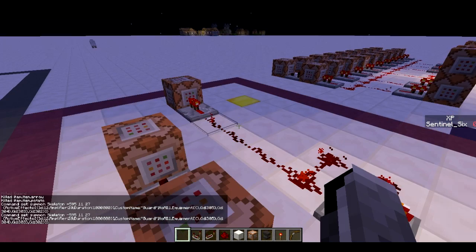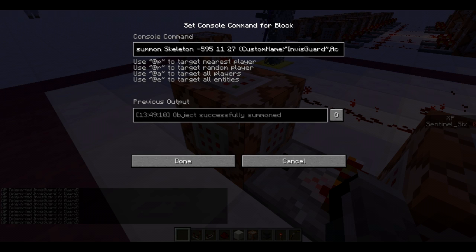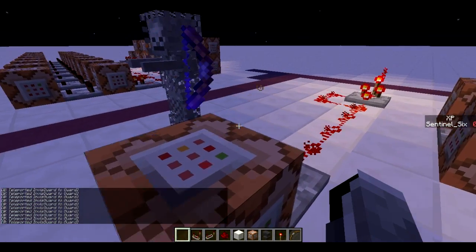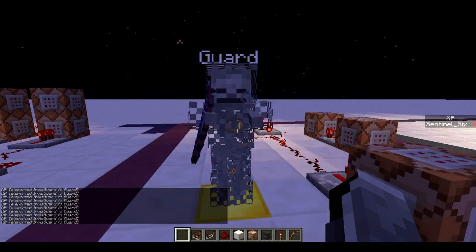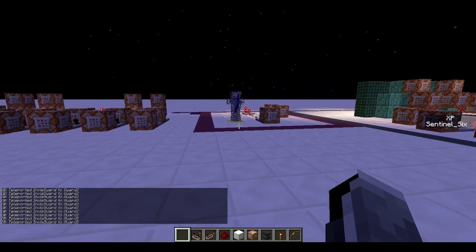All these commands will be in the description. That's basically how you summon the no-AI skeleton. The bow is moving kind of weirdly because this second command block summons another skeleton called 'InvisGuard' — I give him invisibility and fire resistance, he is invulnerable, and his equipment is a bow with Power 999 enchantment to kill anyone who gets in range. It's just two skeletons, and a clock is constantly teleporting InvisGuard to Guard. The visible skeleton doesn't do anything — the invisible one with the bow actually kills people.